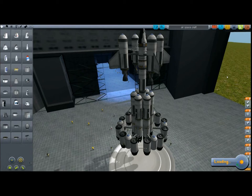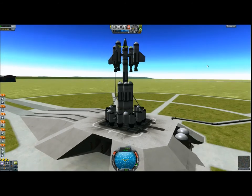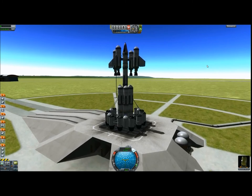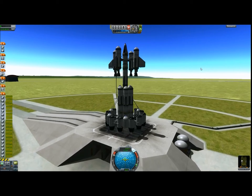Launchpad. And there we are, this is the rocket. I put my SAS on and speed up the throttle. You can hear the noise of the engines. And there we go.